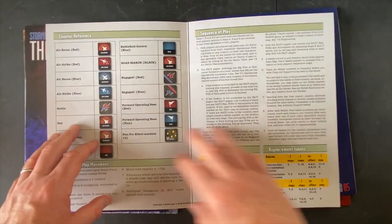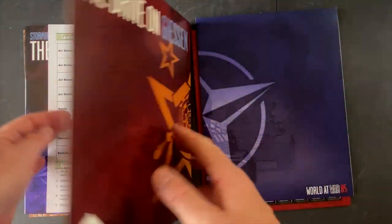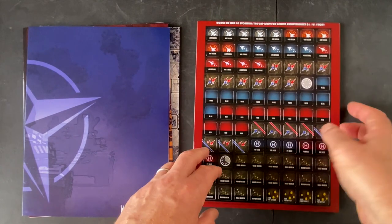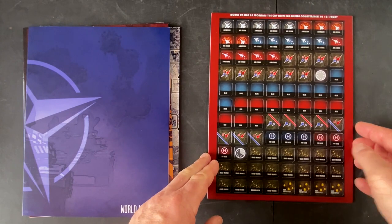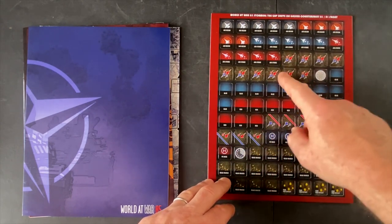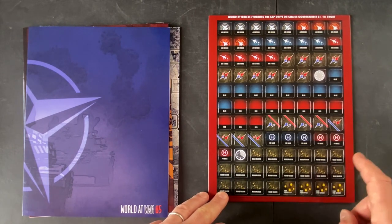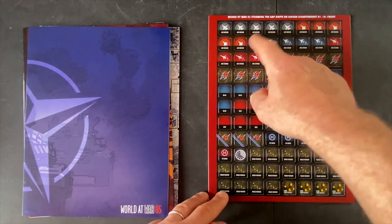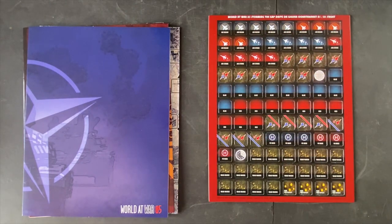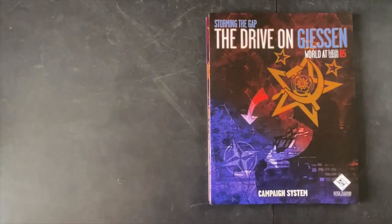We get a couple of player aids covering all the counters unique to the operational level map and a sequence of play outline, plus incidental tables for both Soviet and NATO forces. The Drive on Gießen counter set is one sheet printed on both sides, three-quarter inch fully rounded — no clipping needed. These include control counters in blue and red, contested zone markers, helicopter base counters, road march movement orders, and air recon counters you can use each turn to figure out what your opponent is doing.